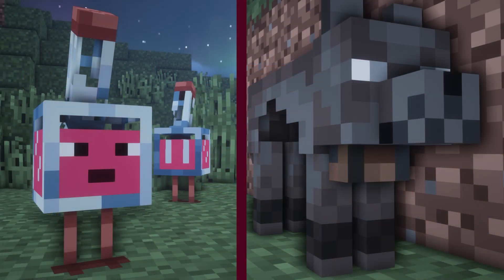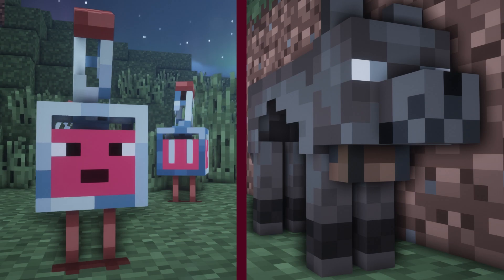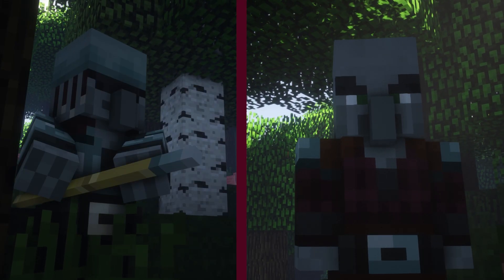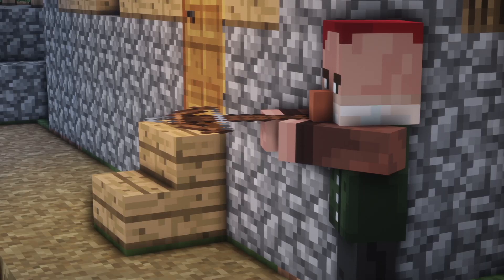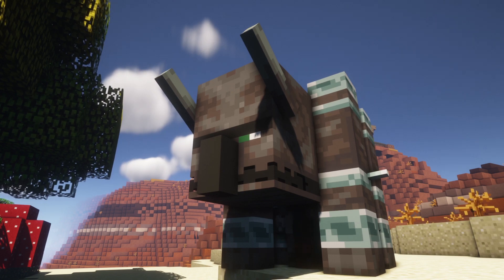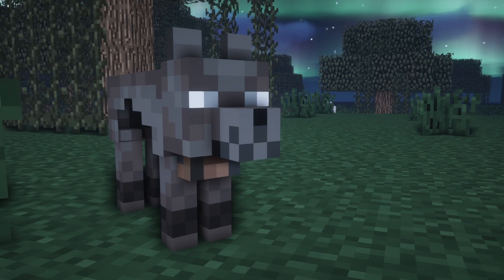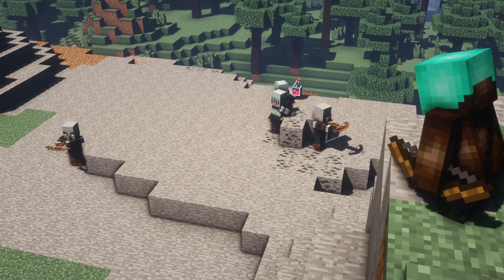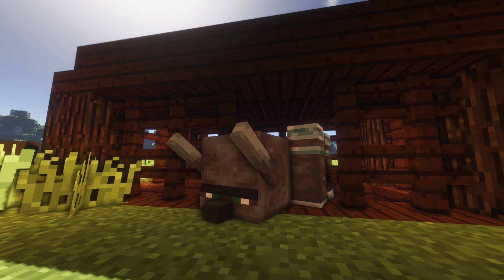The core element this mod adds is new mobs. As of the final version of the mod, this mod solely adds new Illager mobs, however older versions of the mod do provide new villager mobs too. Some are from the 1.14 update, whilst others are brand new. Most of these mobs can be encountered throughout the world in small groups, or can be found dwelling within the new structures.